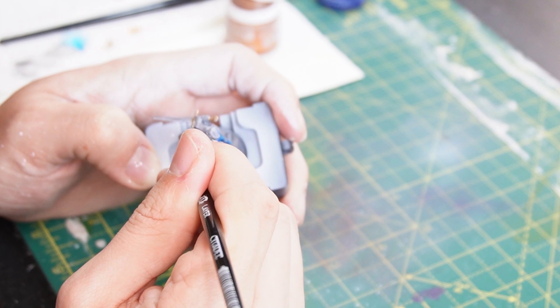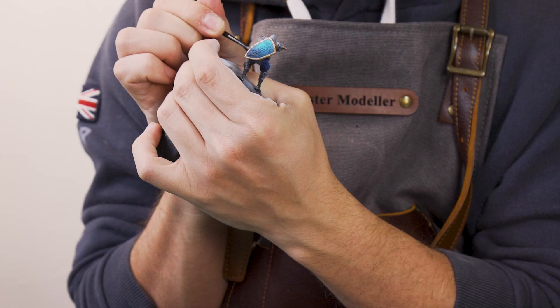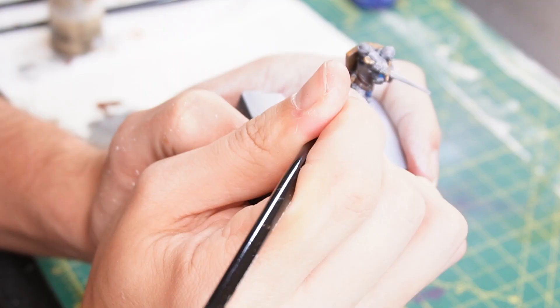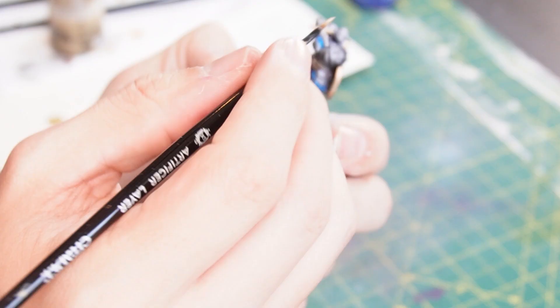With that done, I'm applying some Rhinox Hide to the leather of the armour — so the trousers under the plates as well as the belt around his waist. Then going over those leather areas with some Mournfang Brown just to add some highlights. For further edge highlighting to the leather, I'm adding some Zandri Dust. And for a lovely little glaze wash, I'm super thinning down some Abaddon Black and using this to wash over all the areas of shadow to boost them up a little bit.